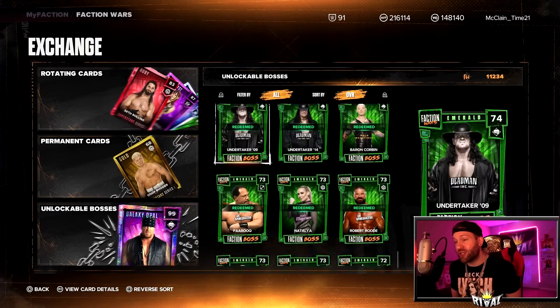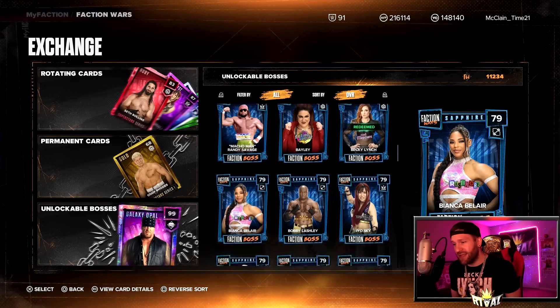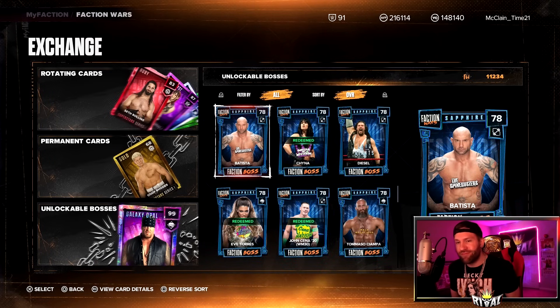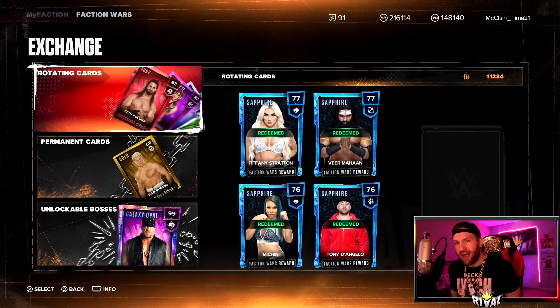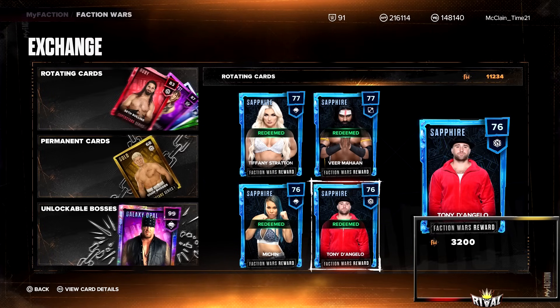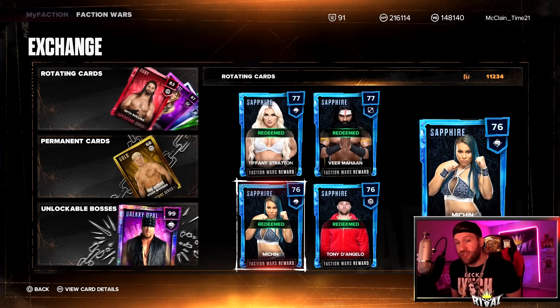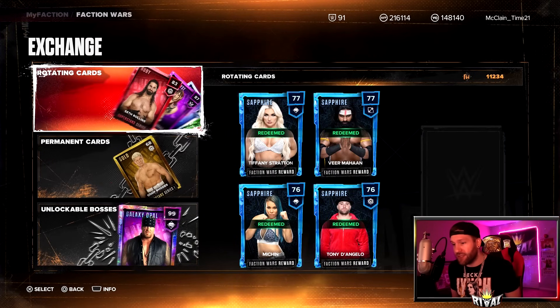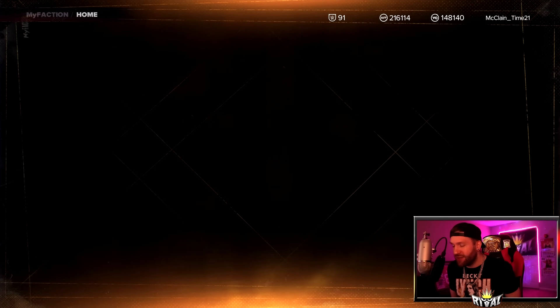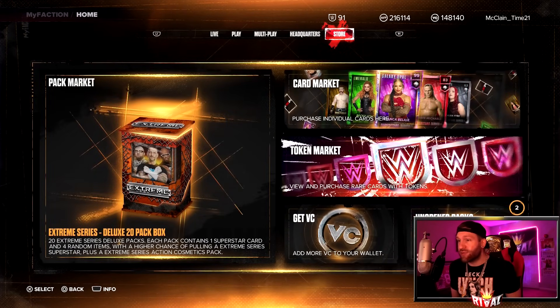I'm currently trying to pick up all the Emeralds. I got all the Rubies — I like to have all the Emeralds; I just want to collect them all. I got all the permanent cards too. Rotating cards are on sale right now — they show 3,200 while Sapphires are always 4,000 credits, so you get 800 off. On the first of the month they rotate down to permanent cards and we get new rotating ones. The token market is still coming soon. We're four out of ten — nine away from having half.